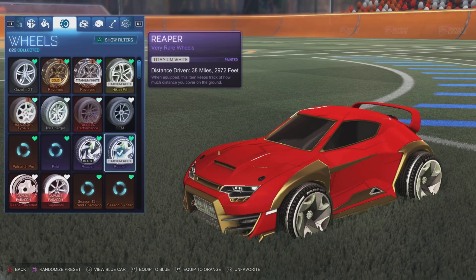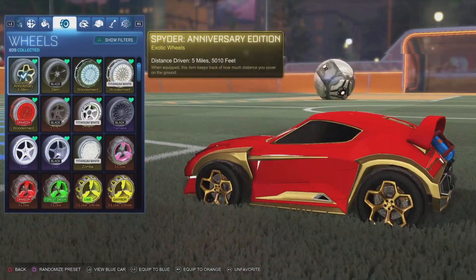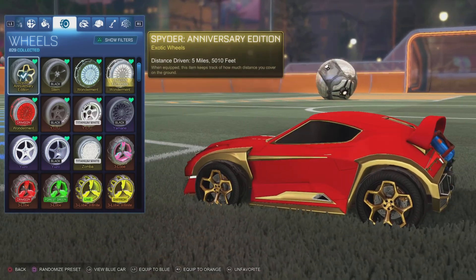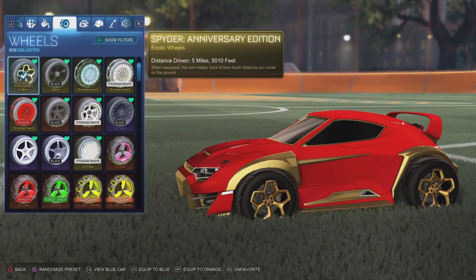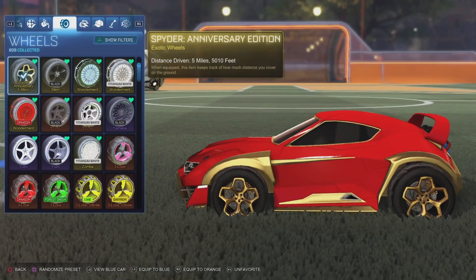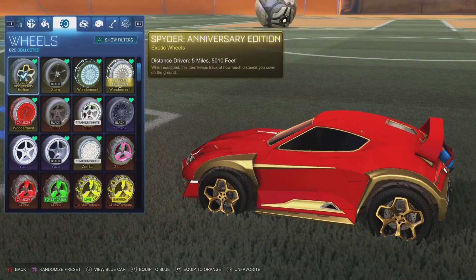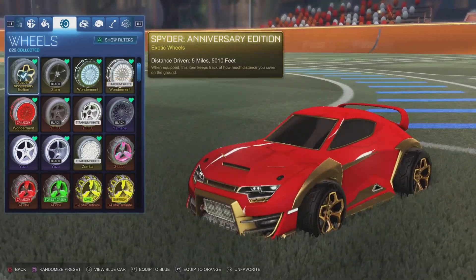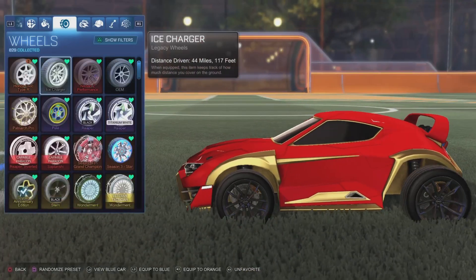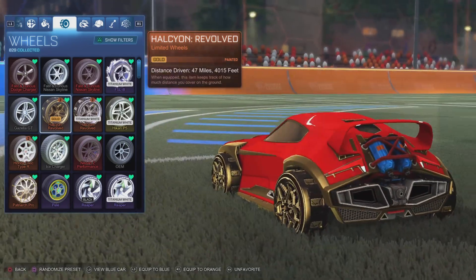Now I have something to match with the Spider Anniversary wheels. The golden spider wheels are kind of a different shade of gold — maybe a little more chrome, a little brighter — and the gold on the Takumi is a little more dull, but it's not that bad honestly. Let's see the other golden wheels... Halcyon — oh yeah, those match perfectly.